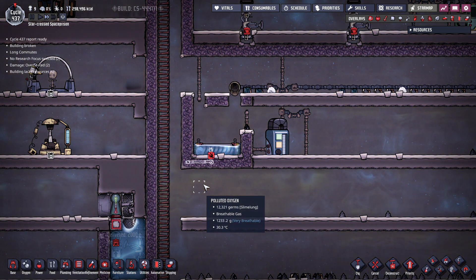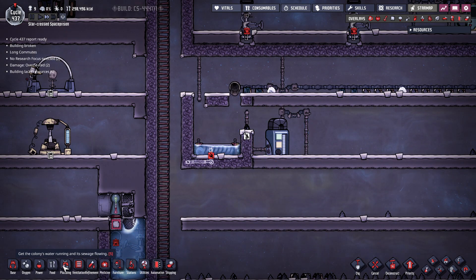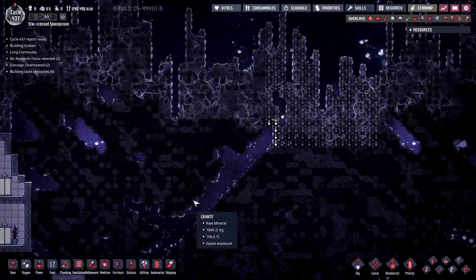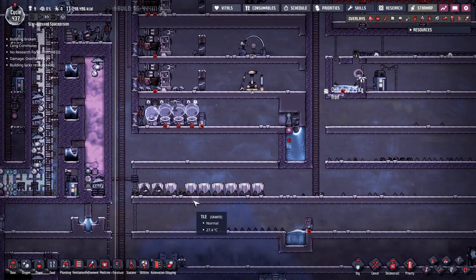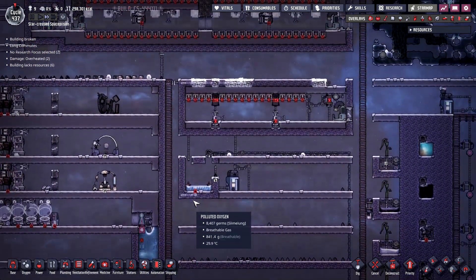All right, cycle 437 is in the books as we progress through our journey — that's kind of nice. We're taking it slow and steady, we're not in the mood to rush, we're not speed running here.